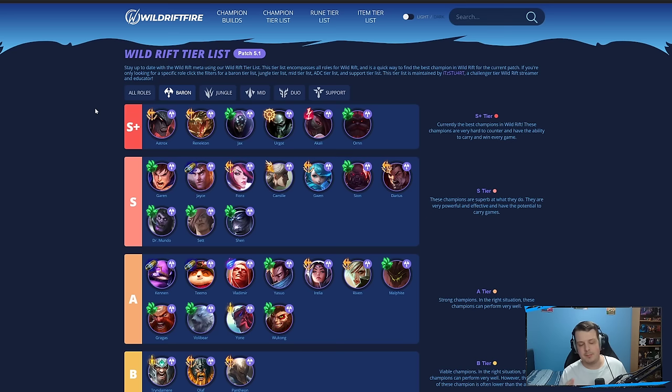Let's get into the tier list. First up in the Baron lane — one of the big meta shifts was the removal of Hullbreaker. There were some champions that built Hullbreaker 100% of the time, like Garen, Sion, Fiora, and Camille. Removing Hullbreaker means these champions are maybe not as strong as before. But also, this is a pretty big shift in the way Baron laners play now — there's going to be a lot more grouping and team fighting, which means other Baron laners can now be viable.